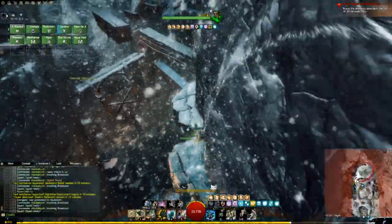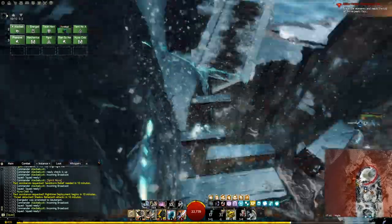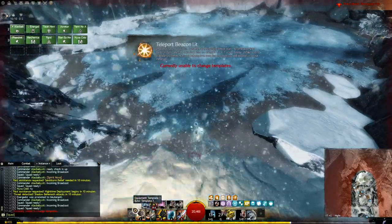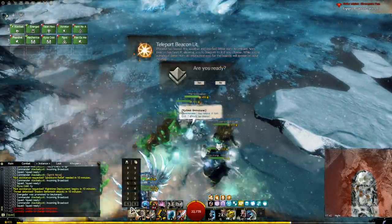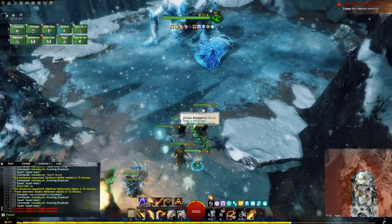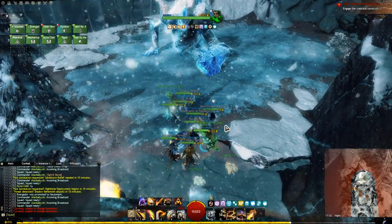The Shiverpeaks Pass. Before you reach the boss's area, there's a bit of a jumping puzzle. As a new player, there's only one thing you need to know: when the first person reaches the boss's area, a teleporter for the whole team will activate. This will be indicated by a blue circle with an anchor on the minimap, and as soon as you see it, you can simply double-click it to skip the jumping puzzle and teleport to your group.